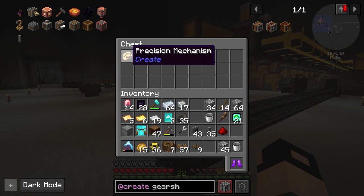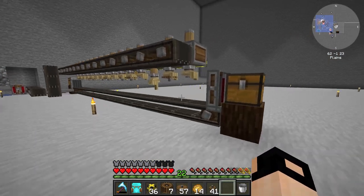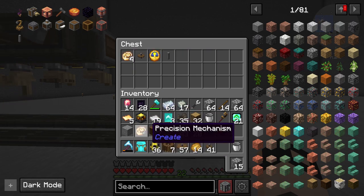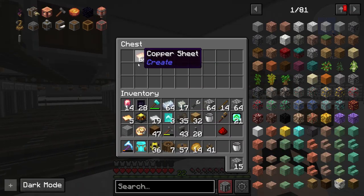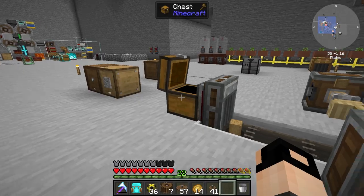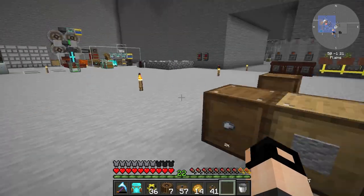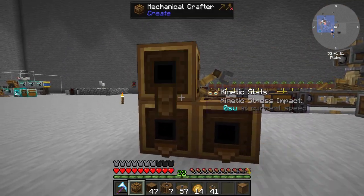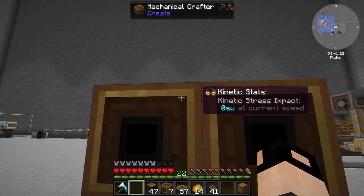80% chance — at least it's working. Now that we have this going we can get the precision mechanism much easier. And here we should have some brass. Did I take all the brass? I guess I did — is that enough? That is enough. One brass casing and Andesite alloy — this should be enough. I want a mechanical arm placing stuff into four mechanical crafters. I think we are able to filter them — at least I thought so.